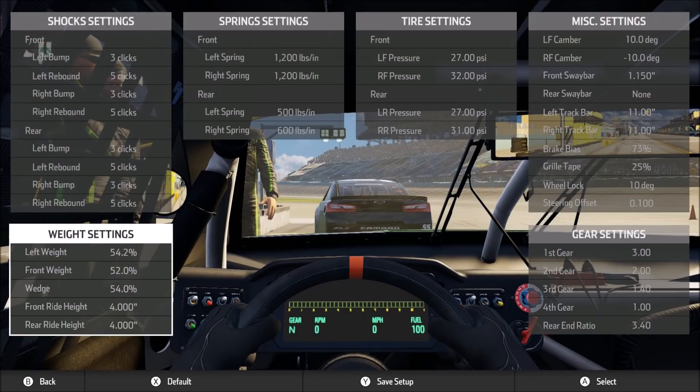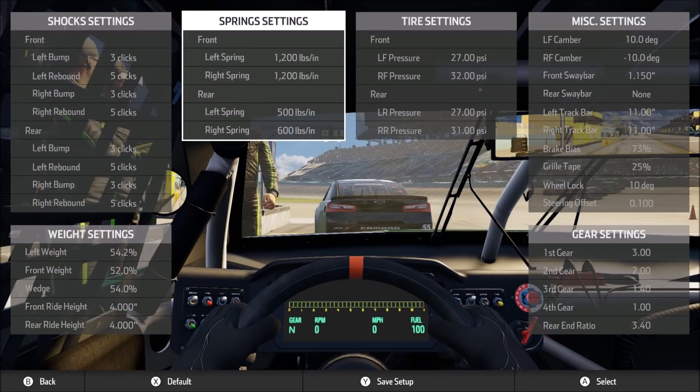Lap times here: in the Trucks I got down around a 32 flat, which was blowing away the AI so I stopped. Around a 32 flat and you're going to be probably three to four tenths in qualifying quicker than the AI at their fastest, and in race trim you'll be even faster as they slow down from qualifying pace. In Xfinity, somewhere around a 31.2 to 31.3, and you'll again be miles ahead of the AI both in qualifying and race trim. In Cup, somewhere around a 30.4 to 30.5 will have you well ahead of the AI, so speed should not be an issue here — it's really all about keeping the car stable.